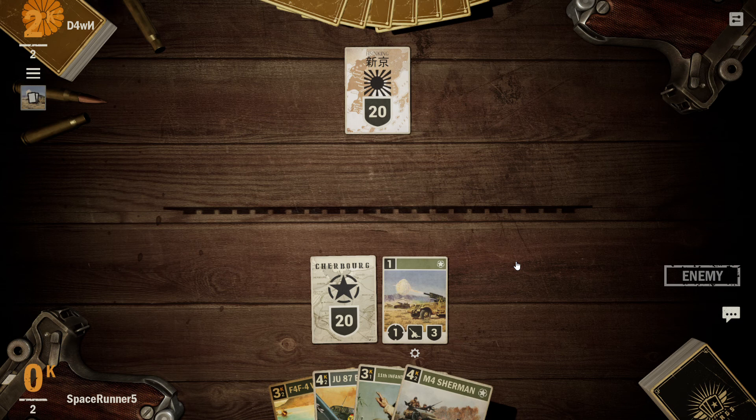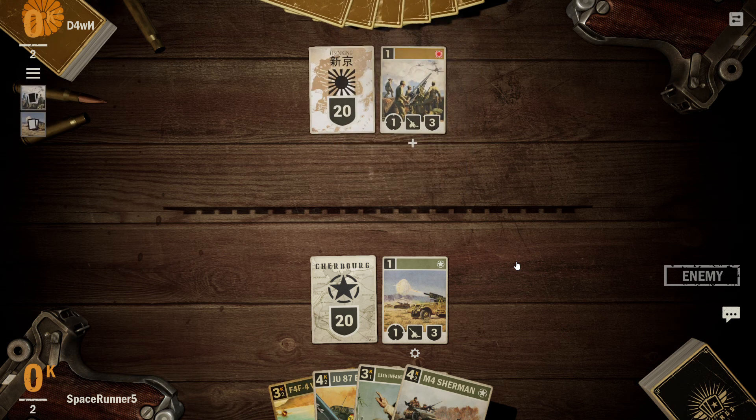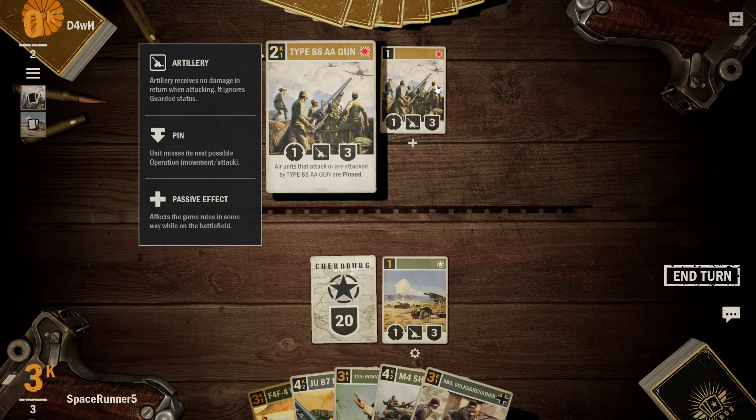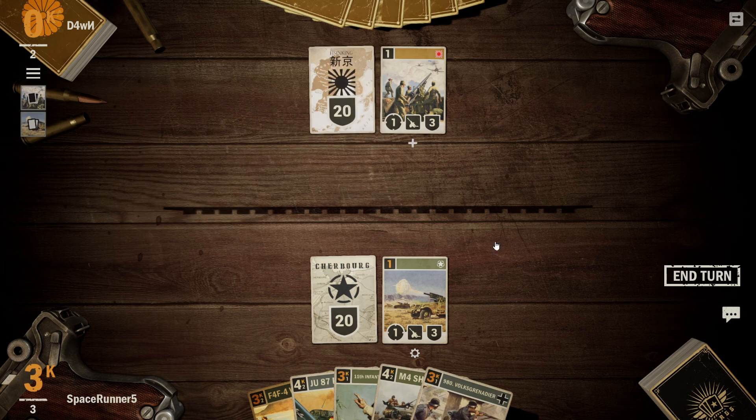Just waiting to see what his guard is. He's thinking. His own 1-3 artillery. Air units that attack or are attacked by the Type 93 are pinned.